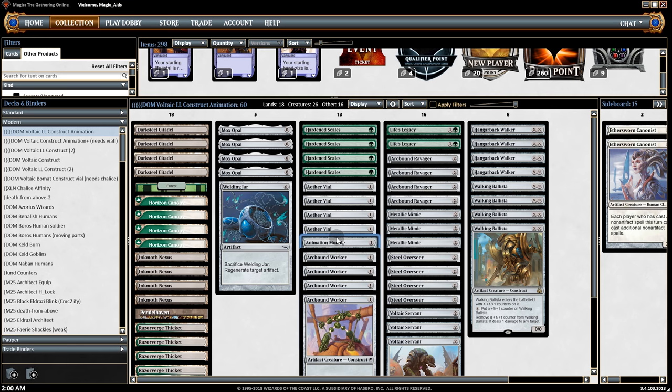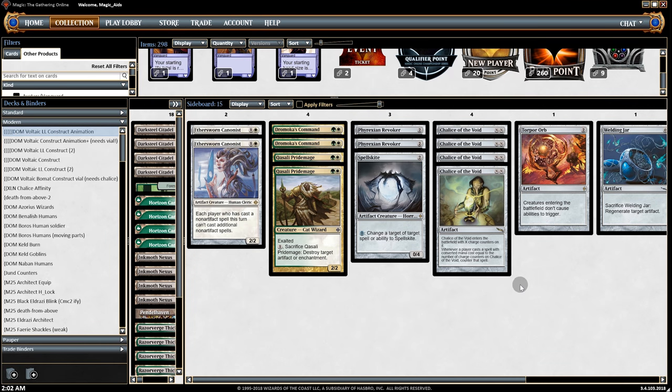I spent so many days deciding on the last few cards — it was between two Life's Legacies and the Module. I just went back and forth so many times. I thought Life's Legacy was the answer, but I think I was wrong. If you have any suggestions, I read through all the comments of the last video and it helped me understand the deck more. I think we need one Life's Legacy to add some fuel to the Vials, but two is probably overkill. The sideboard feels mostly right.